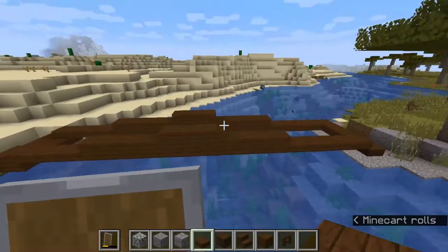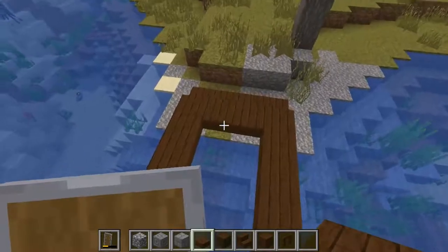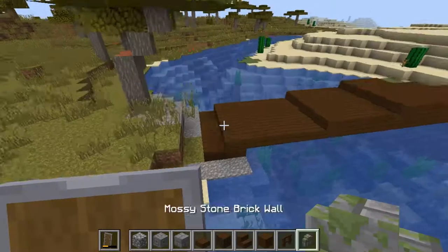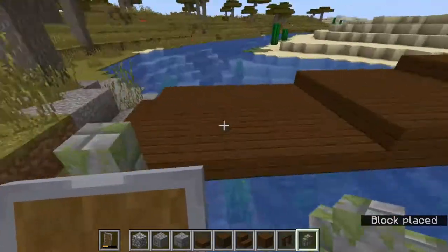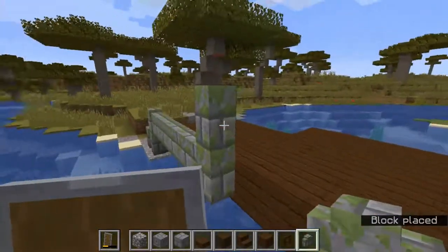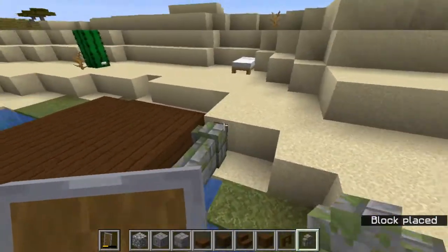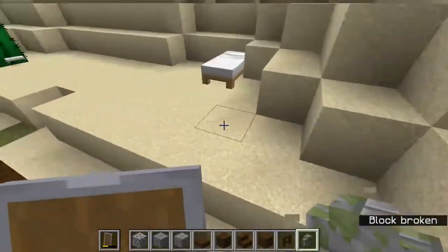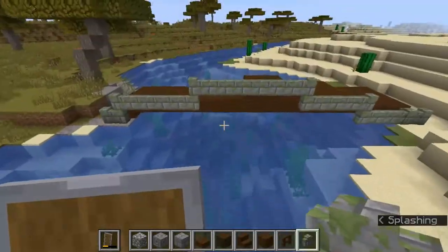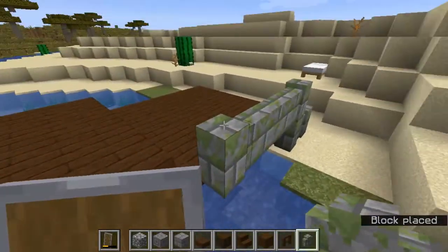So it should look a little bit something like that. You can make it as long as you want, as big as you want — you can make the archway really arched if that's the look you're going for. I'm just going for a smaller bridge, so I filled in all the gaps with more dark oak planks. Now I'm starting on the stone brick wall — it follows the pattern of the archway that we made with the bridge itself.